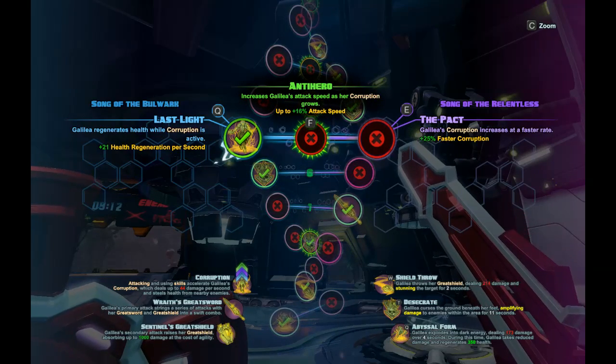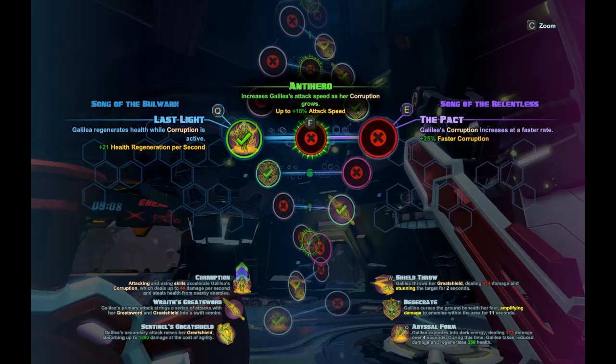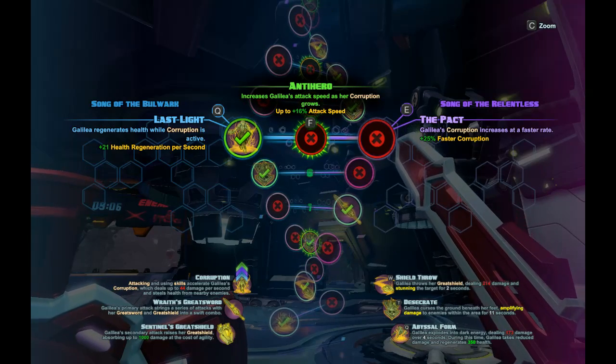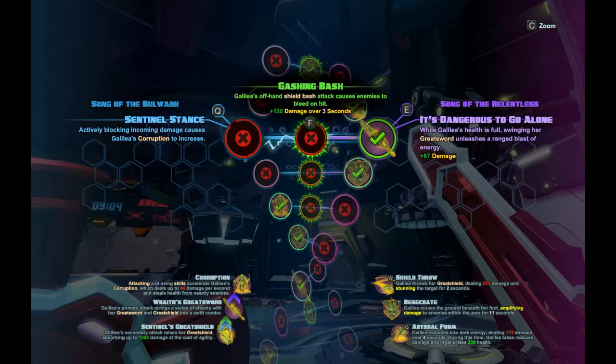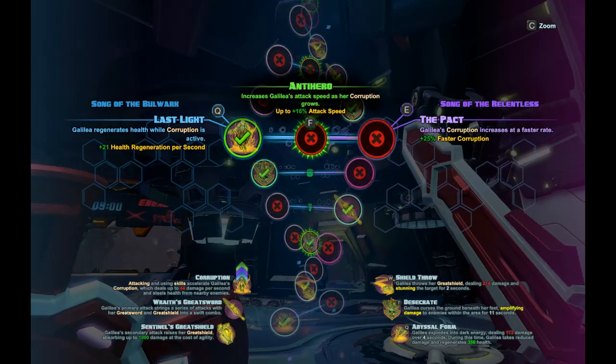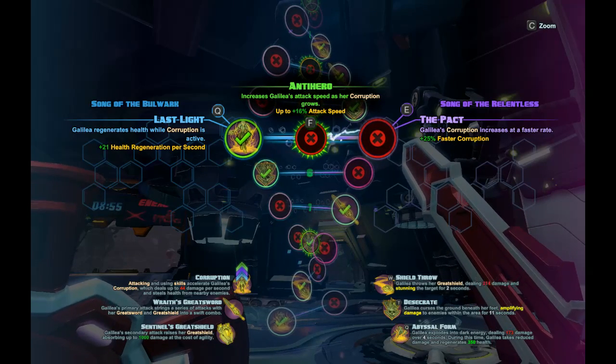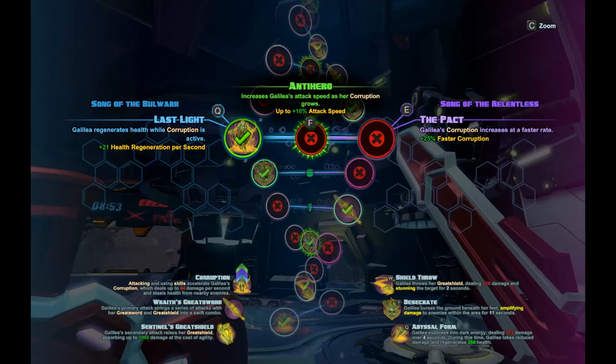Next thing is health regeneration. I did this because we're not an attack build - this is a lane clear build. So while Galilea is up, I want to be able to have some regen, and that keeps the Dangerous to Go Alone up and also allows you to stay in lane a little bit better, because you are going to be taking some hits from everybody. You're not going to be able to see what's going on in the backfield when you're sitting out front fighting minions.